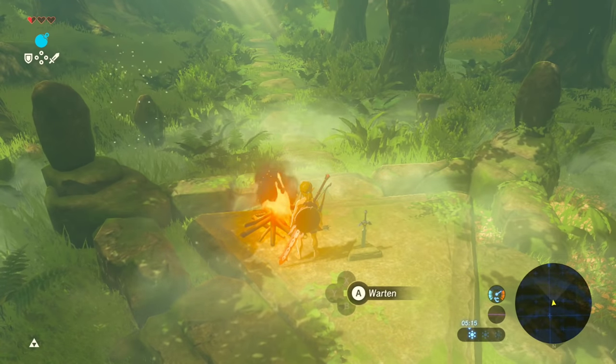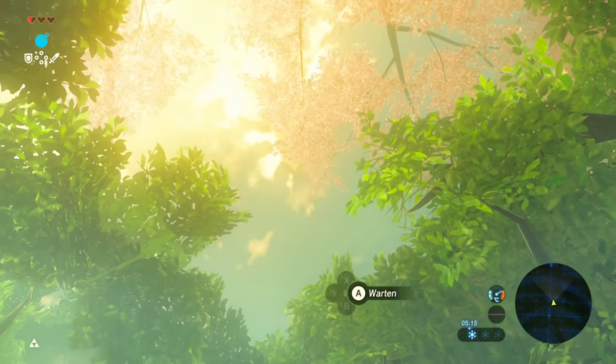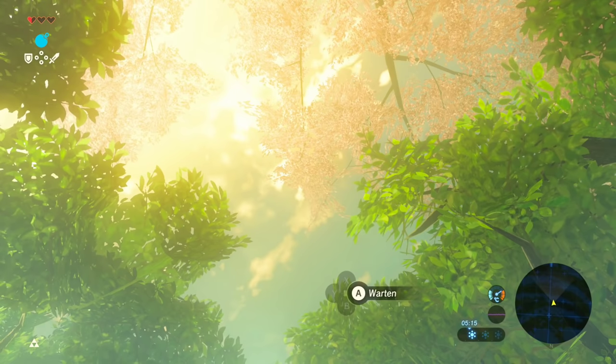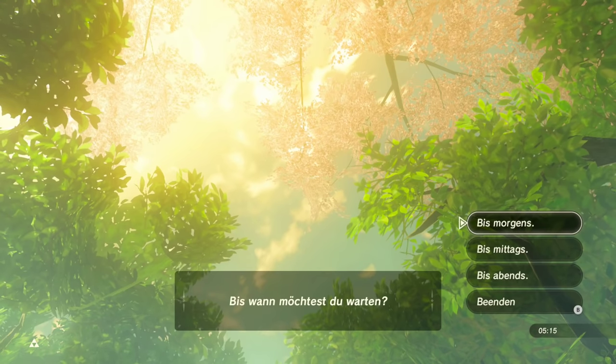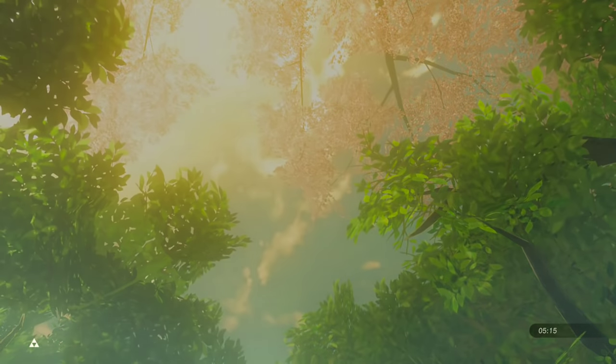Now we wanna look in a certain location. We wanna make sure that we put our camera on top, basically looking at the cherry blossom — the cherry blossom leaves from the Korok tree. And then we're gonna wait at the campfire and wait until morning. As soon as the night is over, you wanna mash the A button. So wait until morning, Link is gonna go to bed, and I mash A as fast as possible.